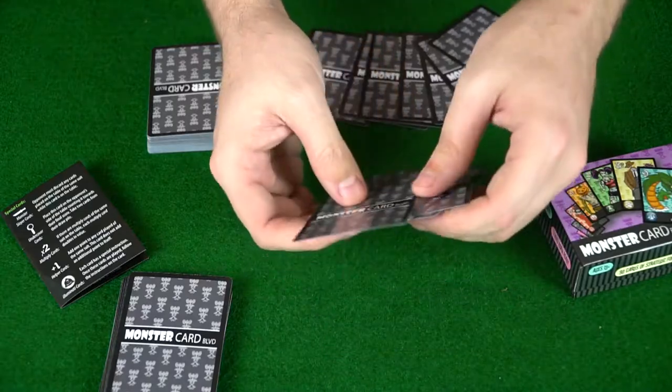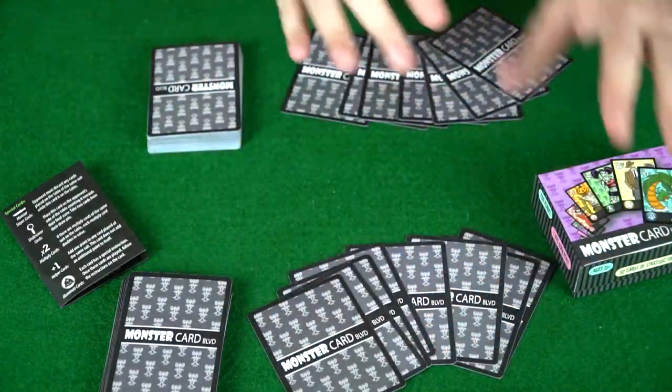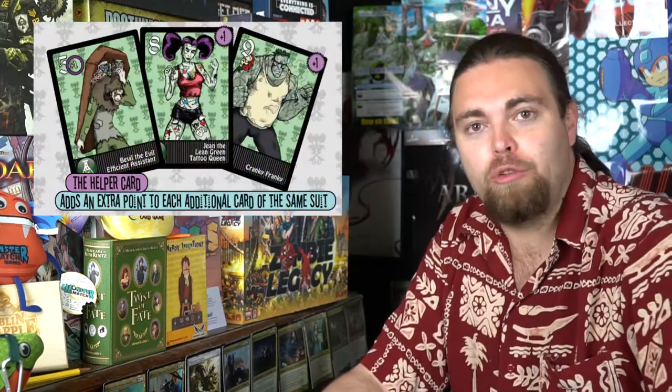Once you've drafted your hand, your deck sits next to you and everybody has their own. On your turn you play a card, they play a card, going around in a circle. You can choose to pass and not play anymore if you'd like. Once everybody has chosen to pass or run out of cards, the round ends.